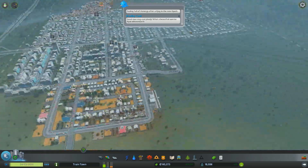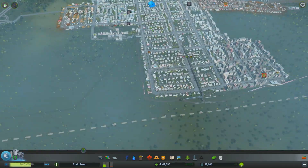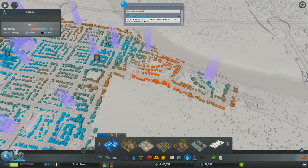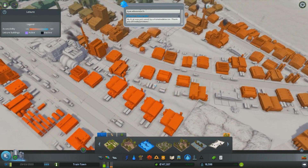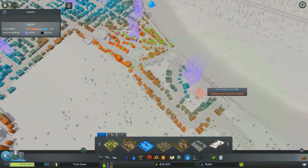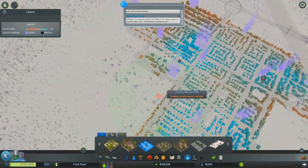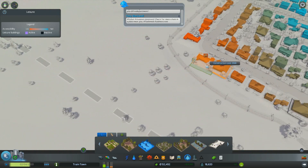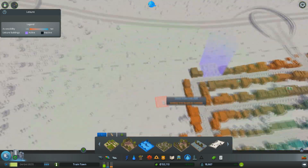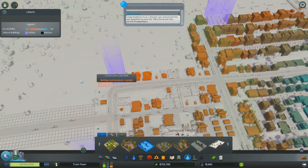So I think those are our first overpasses in the entire city — it's the first time I've actually needed them. Next thing, well, I was taking a look at parks. I do want to poke around and make sure that there's no other areas that really need a park. Something like that. Maybe another one. They're okay now. Need to put a park down here in the corner, and maybe one more down over here somewhere.